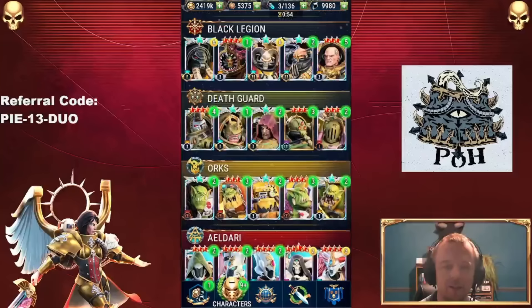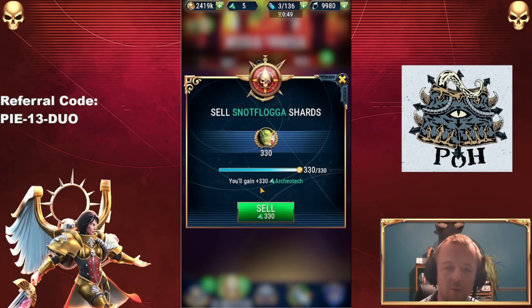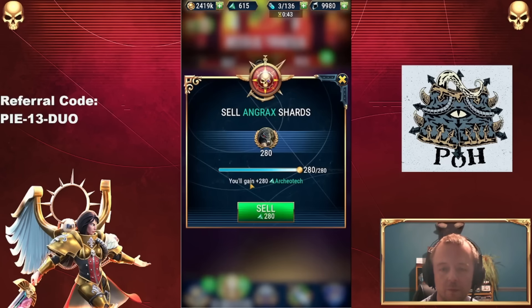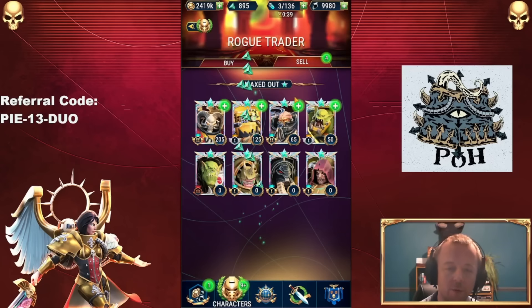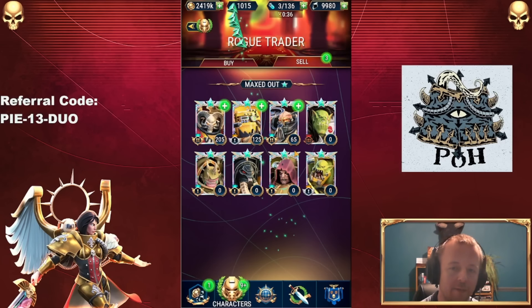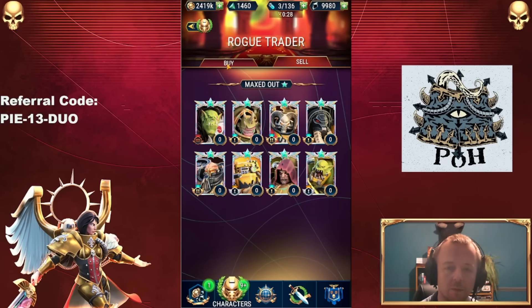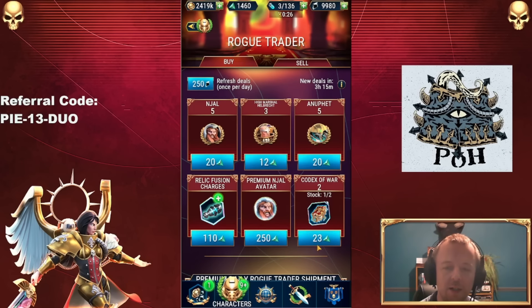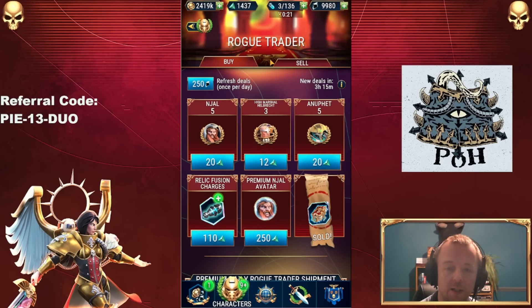Let's take a look and see what we can do with what we've managed to unlock this time around. First up we have a lot of Archaeotech to sell, so at least as far as that's concerned we're going to be all right for a while. Might even be able to add a few more to the Rogue Trader shop. So we've got a decent amount there — let's buy a Codex of War.